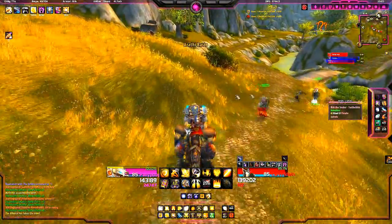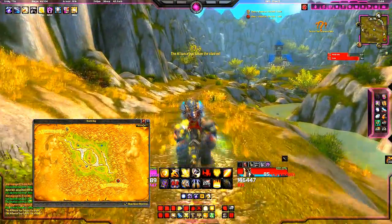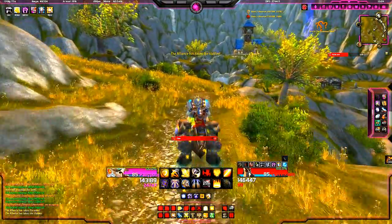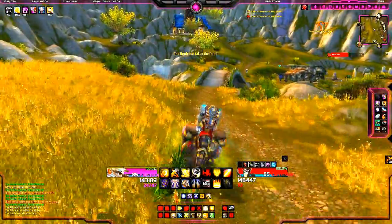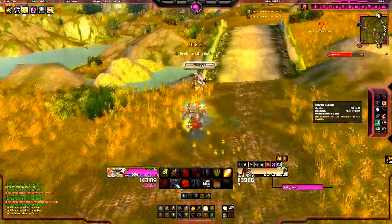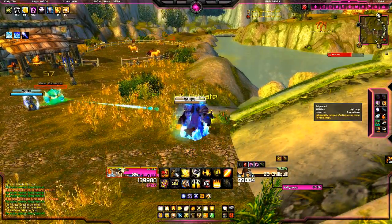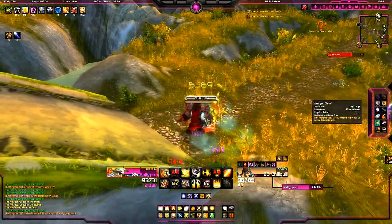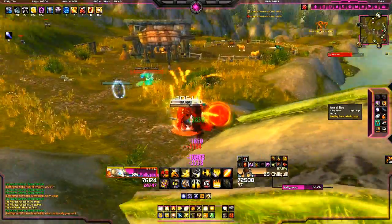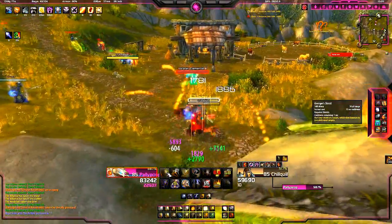I'm just gonna run all the way to the stables. While we're running I can talk about patch 4.1 - I'm currently waiting for it to come out. It's supposed to come out today, Patch Tuesday, and it's 12:28 local and the server said they're gonna pop up at 12:30. Right after I finish this video I'm definitely gonna check it out. I gotta get my guardian mount - that mount looks so badass. I also got the Celestial Steed, which is awesome because once you get to level 20 you don't have to worry about finding a mount, it comes in your mailbox.